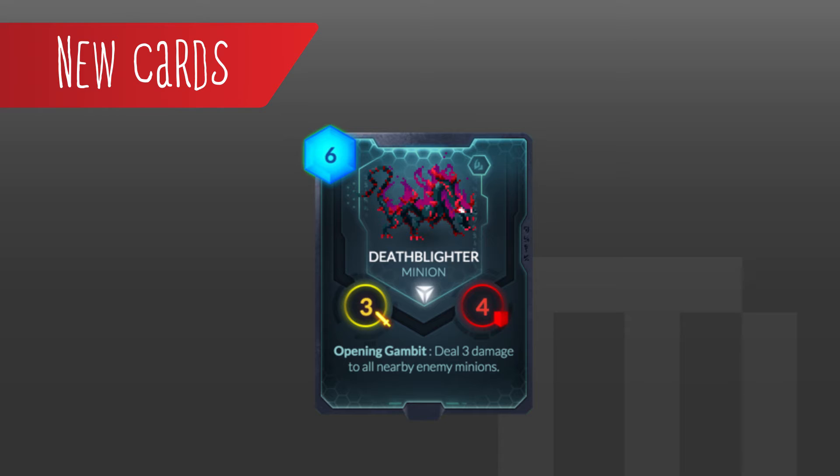Up next, we've got the Death Blighter — a sweet-looking dragon lizard. He's a six cost, three attack, four health, and his opening gambit deals three damage to all nearby enemy minions. That is a really strong opening attack. I personally won't see this used in my decks, but I can definitely see people building a deck and having maybe one or two of these as a late-game viable option. He is a little high in cost, but if you've got an Abyssin deck or a Magmar deck where you can play him sooner at a cheaper cost, he'll see some play.